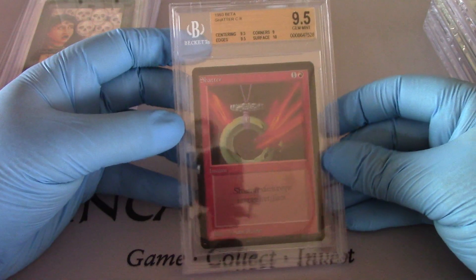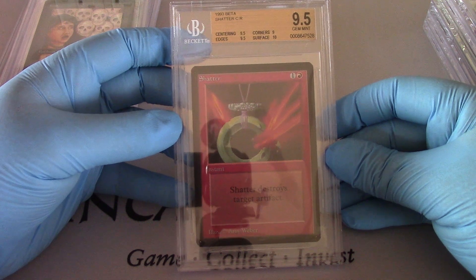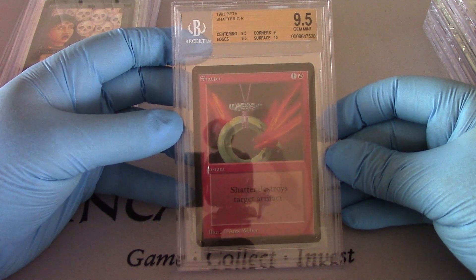Shatter — 9.5 on centering and edges, 10 on the surface, and a 9 on that corner.